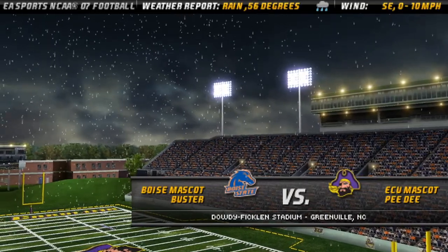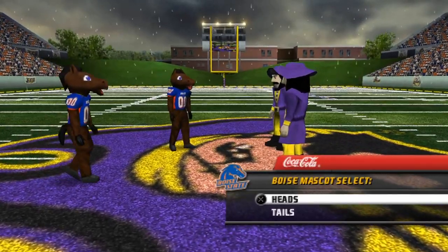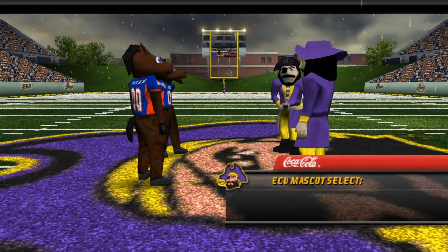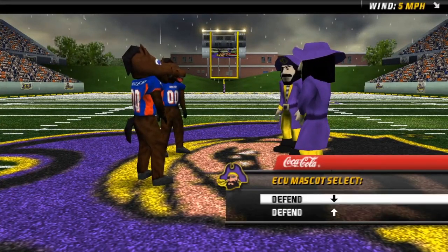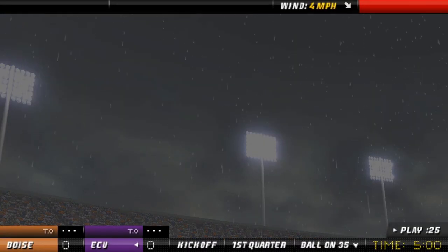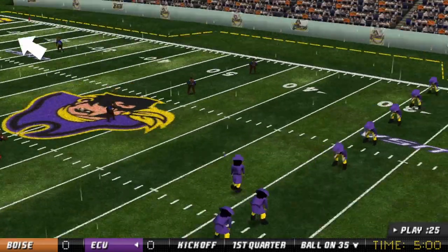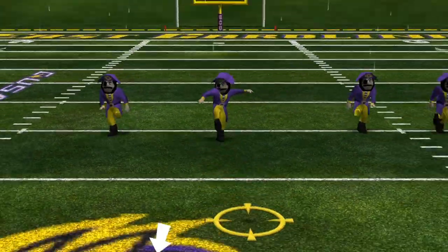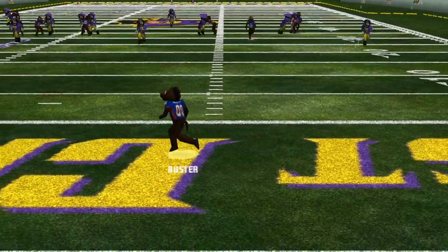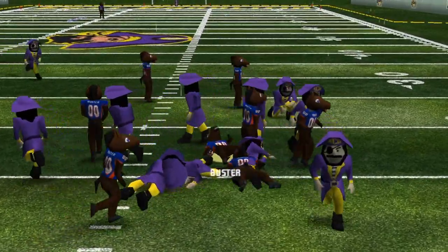So in conclusion, each game has something unique about it. NCAA 2007 has, in my opinion, the best graphics, but has a lot of bugs. NCAA 2009 stutters too much. And NCAA 10 looks worse, but doesn't have bugs nor stutters. The frame rate is okay and it has a lot of content, so it's up to you which one you want to choose.